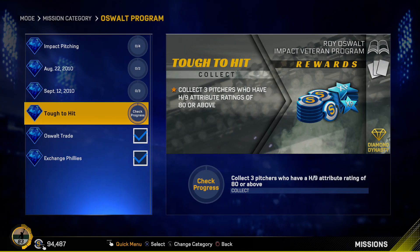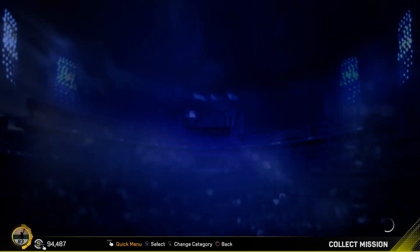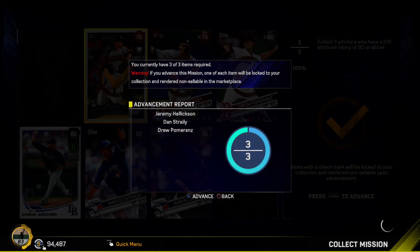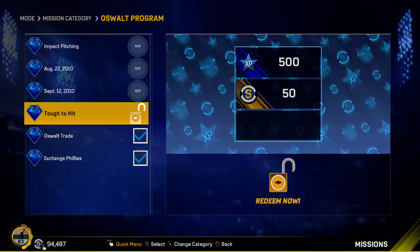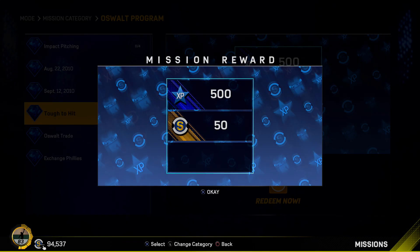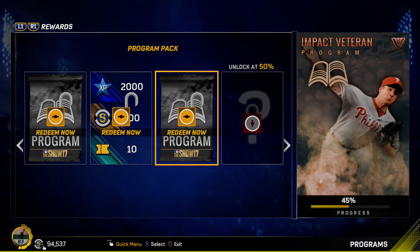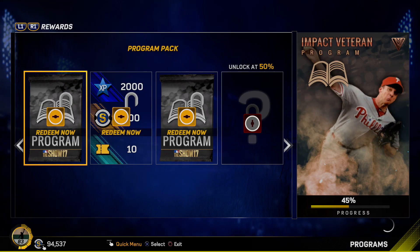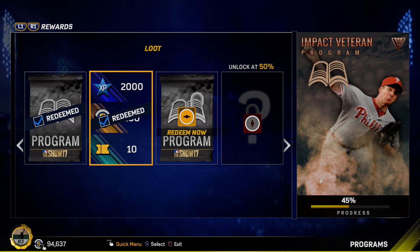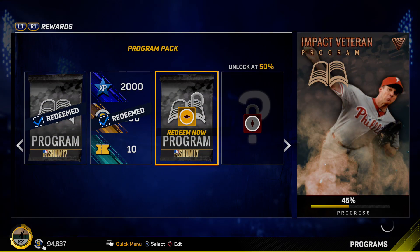We redeem that for 250 stubs and 2,500 XP. Then the last one — tough to hit — collect three pitchers who have a hit through nine attribute rating of 80 or above. I can do this really quick. There we go, that's three out of six Oswalt program missions already done. The rest of them are all about gameplay. Going to the actual program — I'm at 45% complete. I've got two program packs and a little loot package. So we are working our way towards Roy Oswalt.